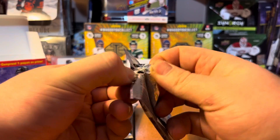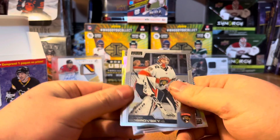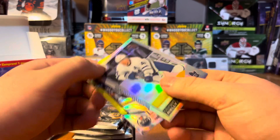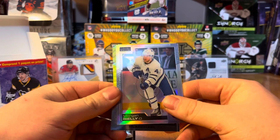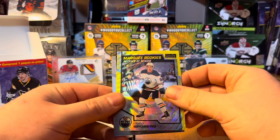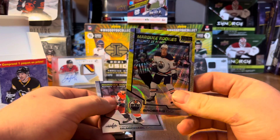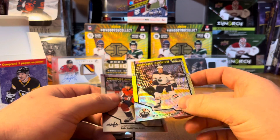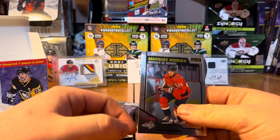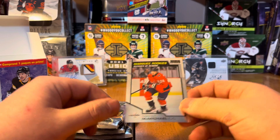Jumping into pack number two. We got a Sergei Bobrovsky base, looks to be a Morgan Rielly rainbow. And then we hit a Philip Broberg Neon Yellow Surge — that's one of the blaster exclusives, a really nice card. I'm a Flames fan, as you can see with the Jerome McGinley Auto Patch over there. And we also got a Marquee Rookie, Connor McMichael.